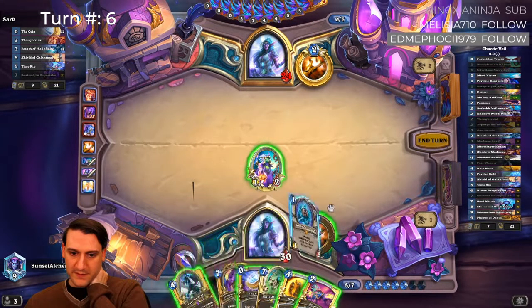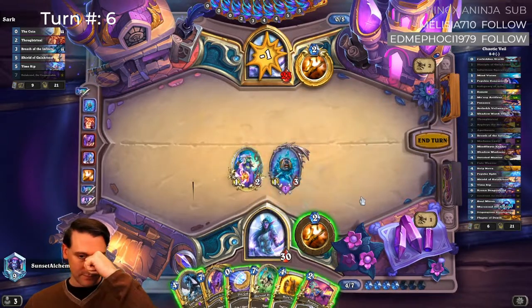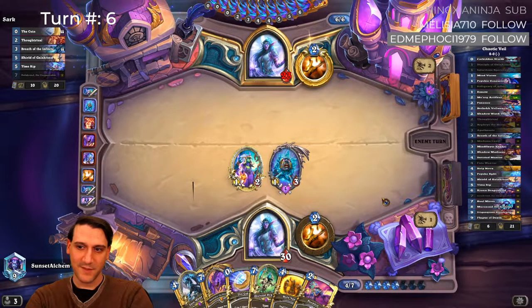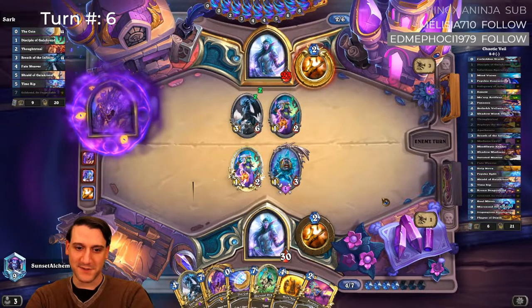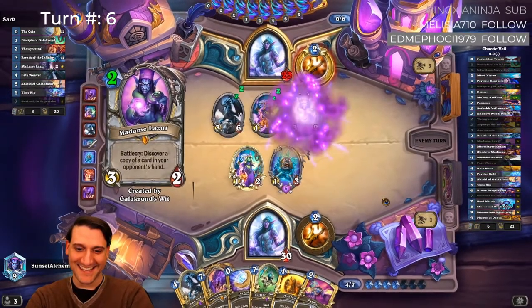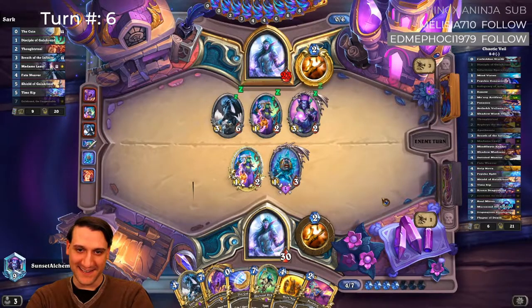Here we can play this safely. We have a thought stolen from our opponent. We can kill off our Reliquary, no problem. He's got triple invokes — fun. That's not good. He could steal our Galakrond potentially and play it next turn.